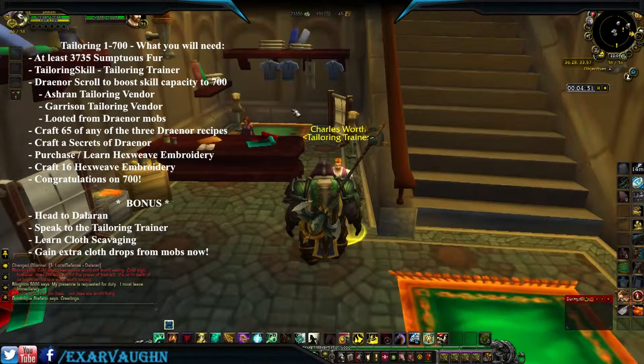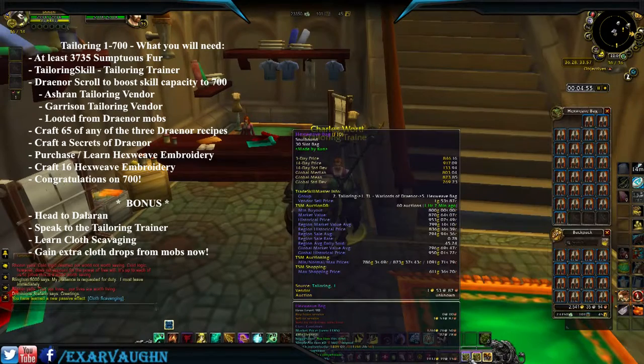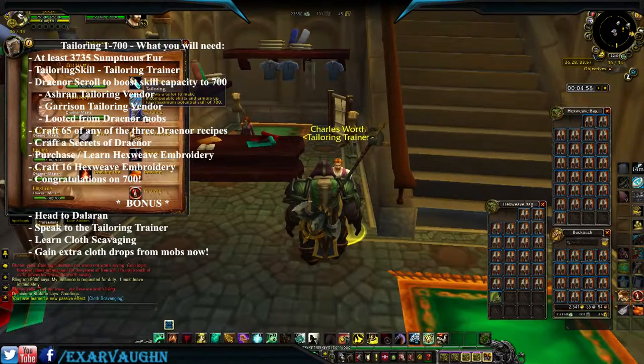Learn Cloth Scavenging. Pay him 55 gold usually, and look — there we go, less than five minutes. You have now picked up tailoring with the additional Cloth Scavenging bonus. You're now going to gain some extra cloth drops every time you kill humanoid mobs. Be sure to check out my other guides to learn how this helps make loads of extra gold.